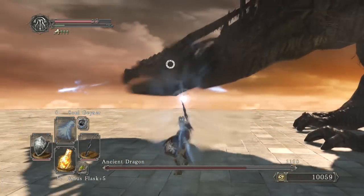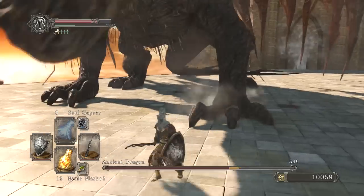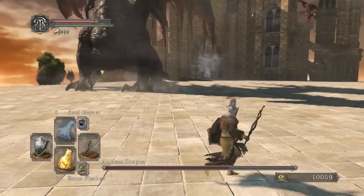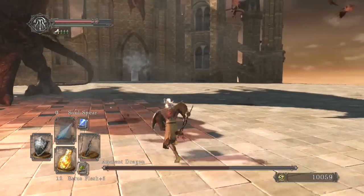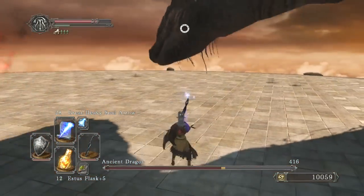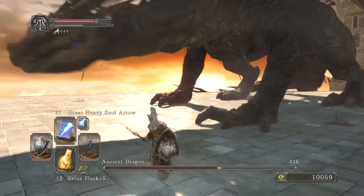We're going to unload some attacks on his face right there. When we walk back to this position, we want to have full stamina — that way if he goes up in the air, we can run away fast enough, or we can run in close to him like this and hit him. You want to pay attention to your stamina; it's important.